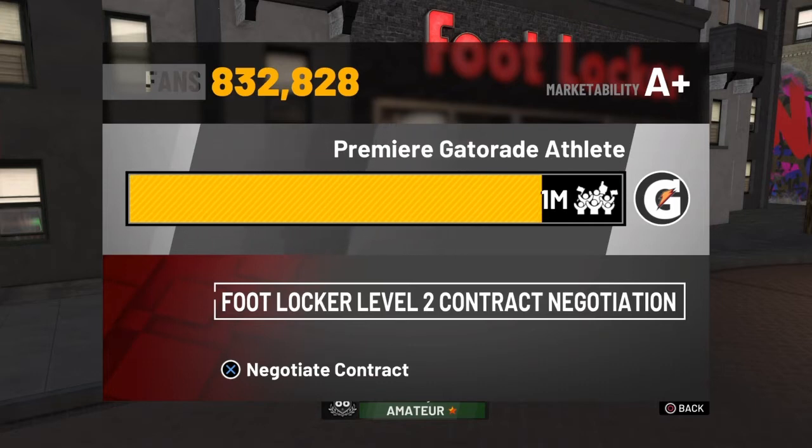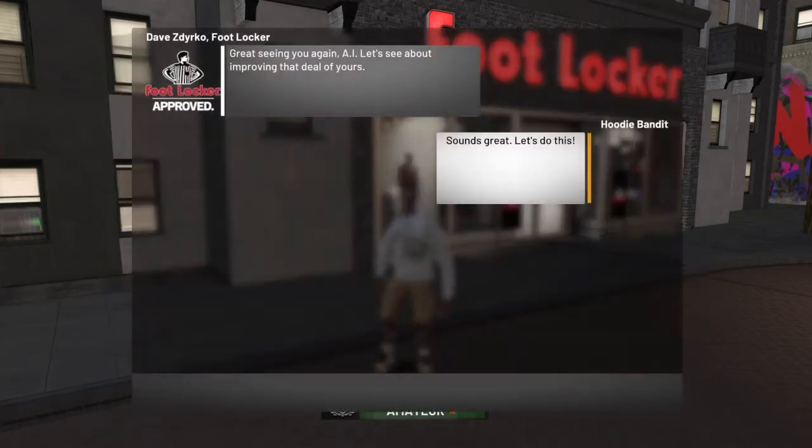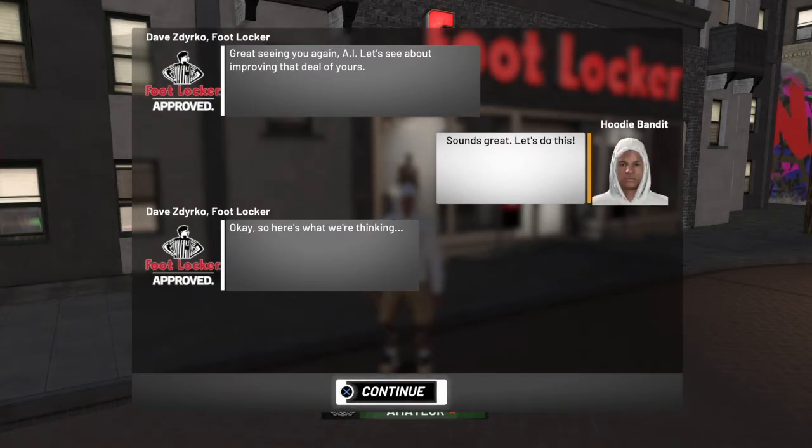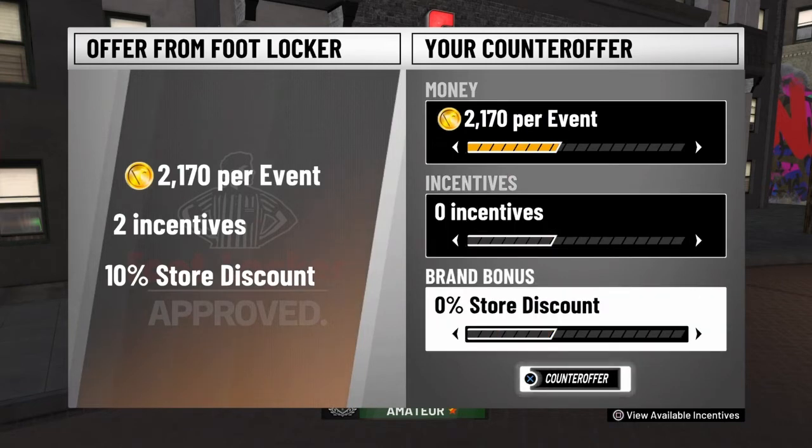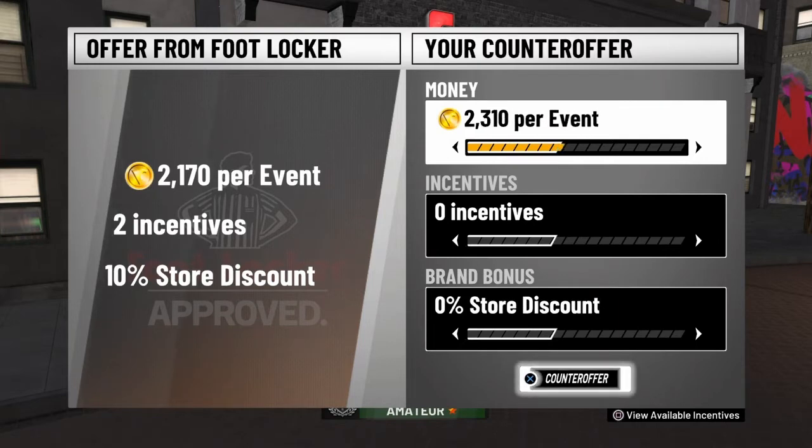So it's the same thing — you're basically negotiating. I had 2540 VC per event, zero incentive, zero store discount. Remember the incentive is automatic even if it's at zero.